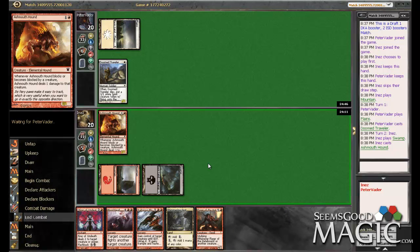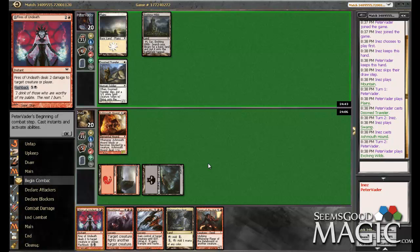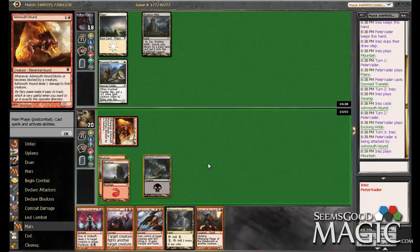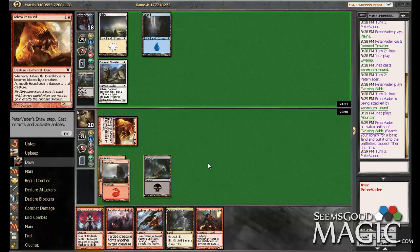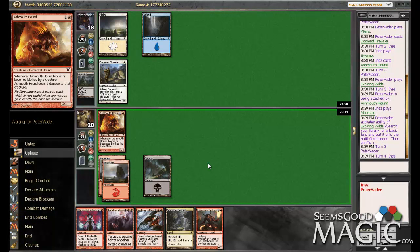Ashmouthhound's pretty good against Doom Traveler, and really good with Fires of Undeath. Let's just swing in now. Okay, he's taking two — that's good. And land, we'll pass turn. Still no blocks, huh? No land draw either. It's pretty good for us, I would say.